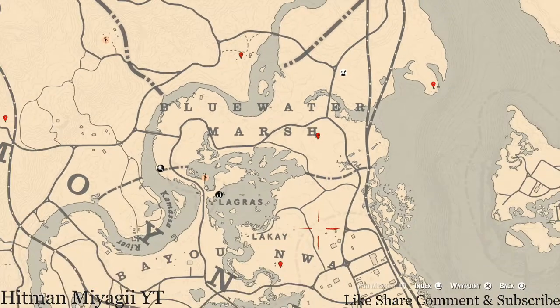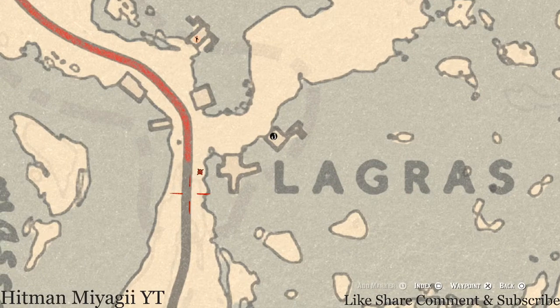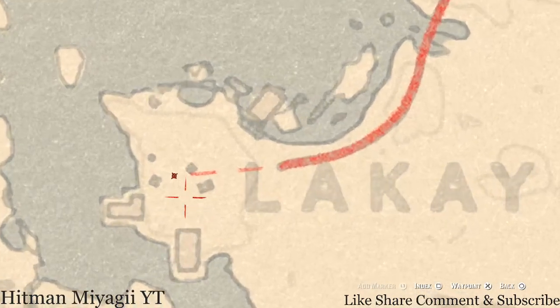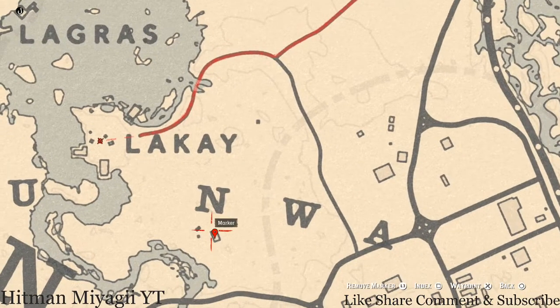Over here, come with your metal detector and you will get a random lost jewelry. Remember you need both your metal detector and your shovel to get this. There's also another random lost jewelry right to the left side of the skull altar, right in the middle of this little area. Come over here with your metal detector right next to that skull altar and you will get a random lost jewelry.